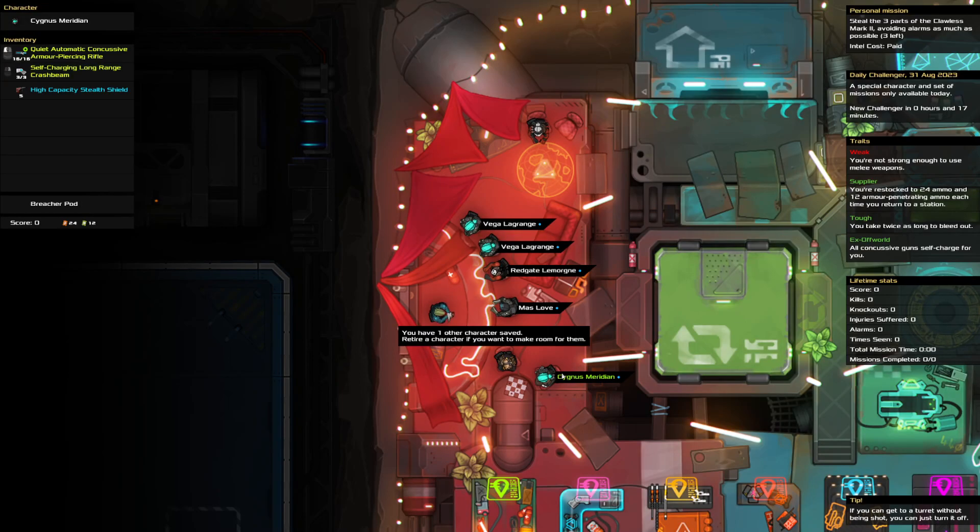Hello and welcome to the Heat Signature Daily Challenge. It is the 31st of August, and today we are stealing three parts of the Clawless Mark II while avoiding alarms as much as possible. Running a little bit late today, had to turn back time. Let's see what we got.